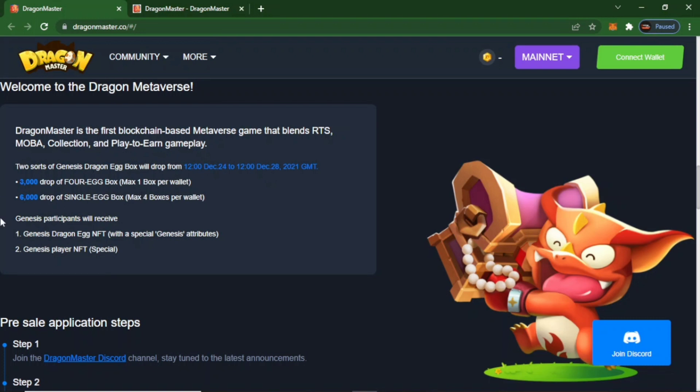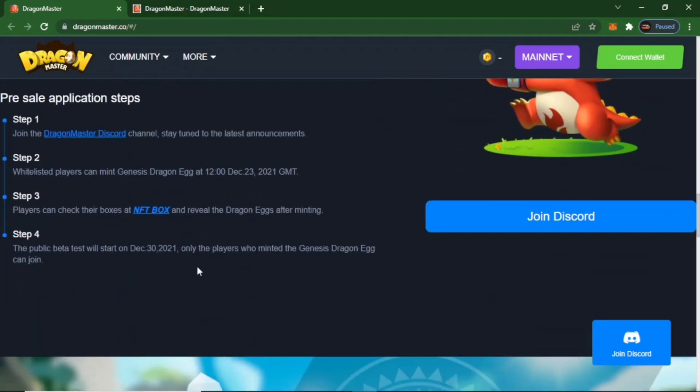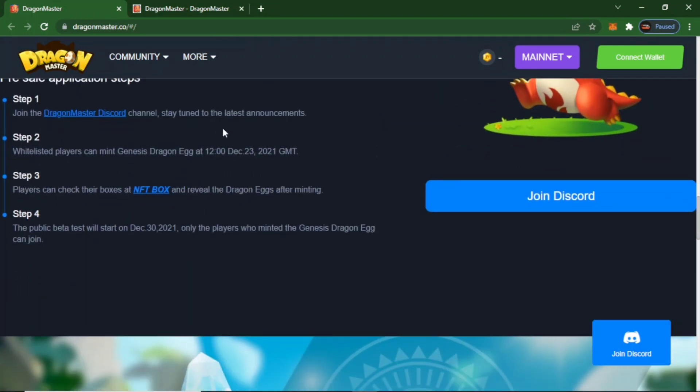3,000 dropped from 4 egg boxes and 3,000 — this has been completed. Pre-sale application step 1: join Dragon Master's Discord channel and stay tuned to the latest announcements. The whitelist player can mint Genesis Dragon Egg at 12 a.m. December 23. Players can check the boxes at the NFT box and reveal the Dragon Egg after minting. The Public Beta test started on December 30, 2021, which has also been done.